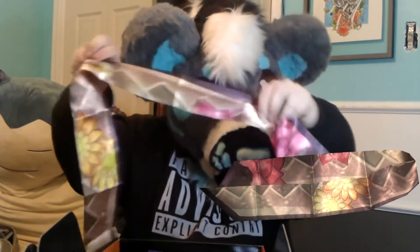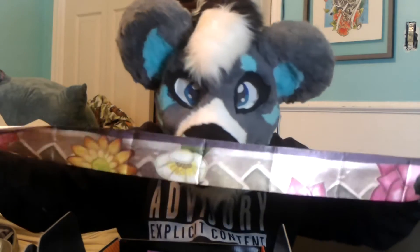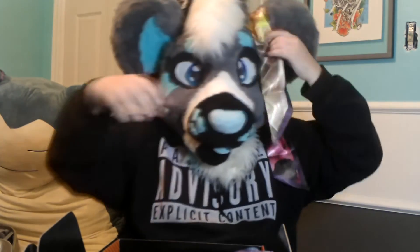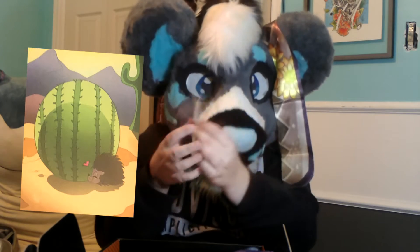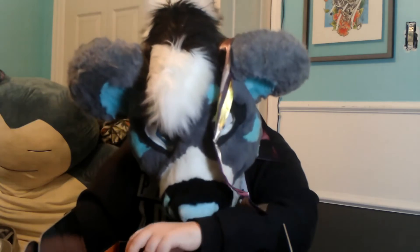Oh, it's a little scarf! It has like desert flowers — oh, it looks kind of like the back of a diamond rattlesnake. I love it! Just gonna make myself beautiful. Oh hey, I think there's a theme going on because I also got this little one — it's like a desert theme. I got a little cactus and a hedgehog, that is so freaking cute!